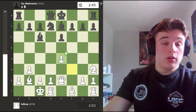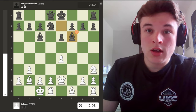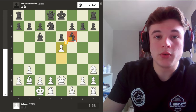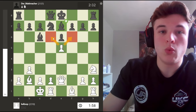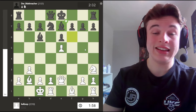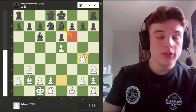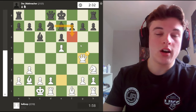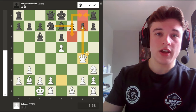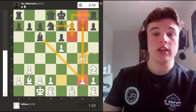He goes Bf6. I go e5, attacking the bishop and forcing it back. Also creating a bit of a wedge in the centre, and stopping any piece from going to f6 to defend the kingside. And then I go Qg4, attacking the g-pawn. Because the bishop can't go to f6 and the knight can't go to f6, so there's no ideas of Nf6, Qxg7, and Rg8 defended by the knight to kick my queen out and get an active rook on the g-file.